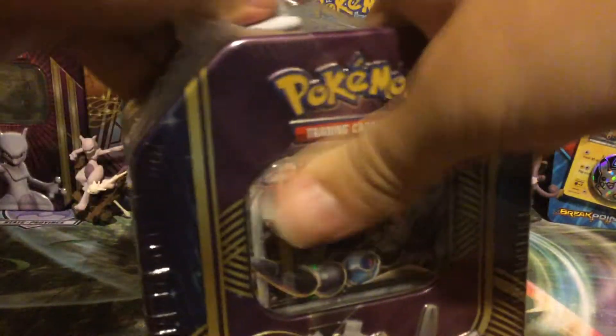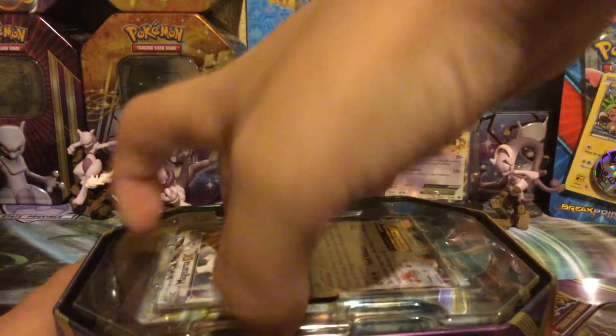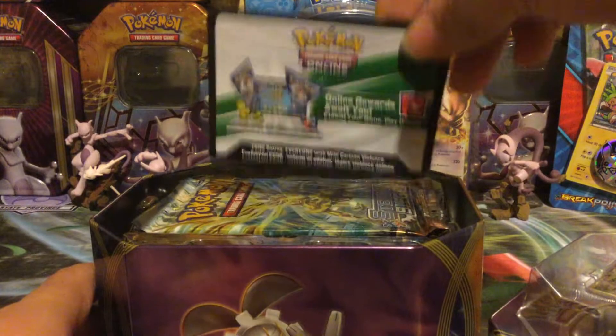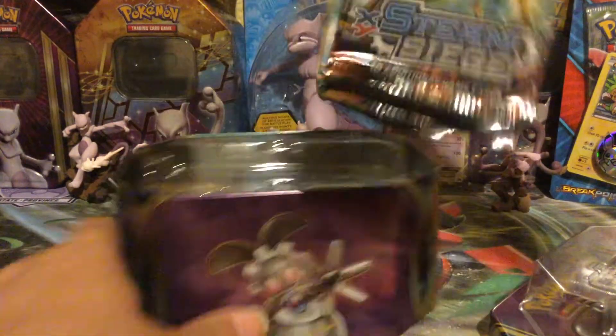So yeah, there's Magearna, Volcanion, Pikachu, and Magearna — just showing off the tin and the Pokémon on top, upside down, but oh well. Inside we have a code to unlock the Magearna EX deck, probably two Magearna cards with it, and then the packs.